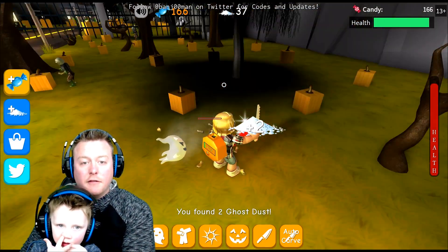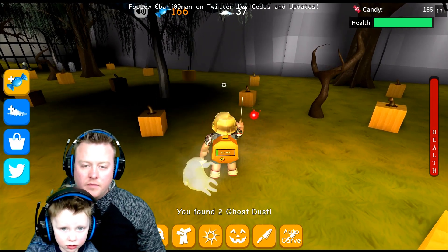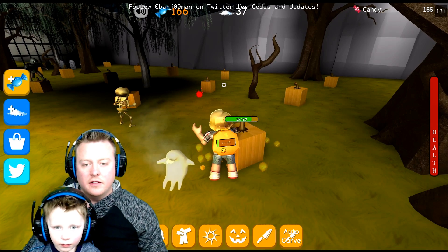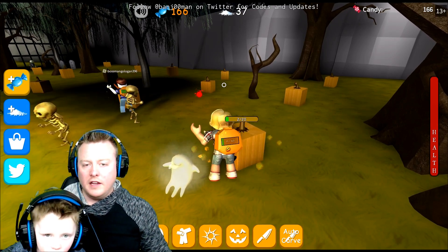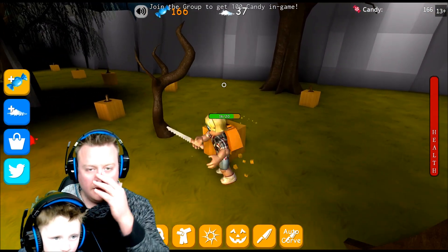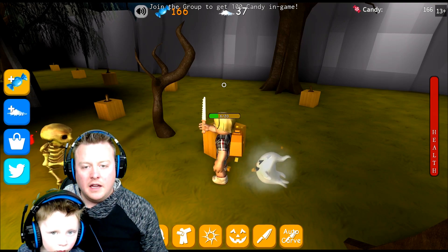They also give you a lot of stuff too — like that ghost stuff you just got, and a bunch of candy. Alright Peter, show me how you're doing. We got a new backpack, so the new backpack can actually hold more seeds. Then you don't have to keep running back to the giant pumpkin to harvest your seeds. So that's what we're doing right now — picking up some seeds, brother.